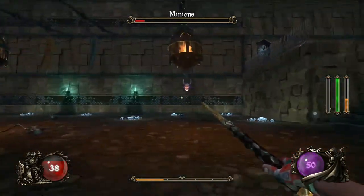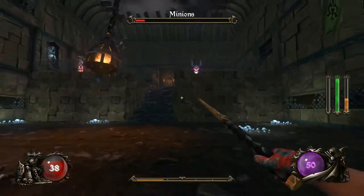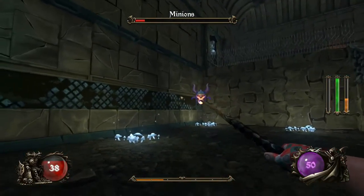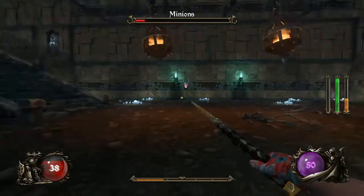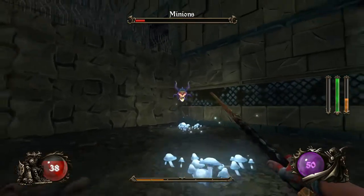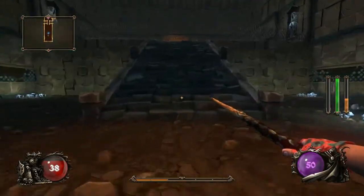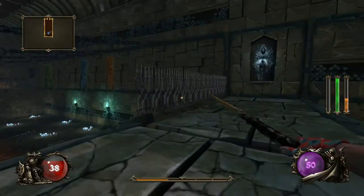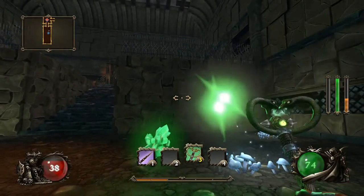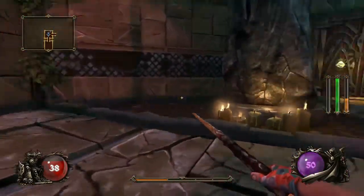Those little crystals I'm picking up — not the yellow ones, the little diamond orb thingies — those are actually experience orbs. The other crystal-looking things, like the green ones, that's your mana. See how this guy's blue? He's a champion. There are four champion colors I think, and one of them even goes invisible. Blue means they have a lot of life — they're the tank, I guess you could say.